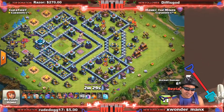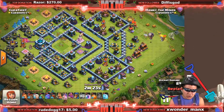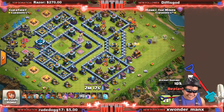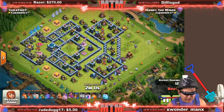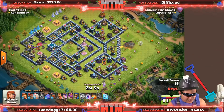Usually what I'm thinking when I hit a base: do I have a clear path? When I deploy my giants, where will they go next? In this base I was like, okay, I have no clear path for my super giants. If I place them here they're gonna go everywhere and I don't know where they'll go.